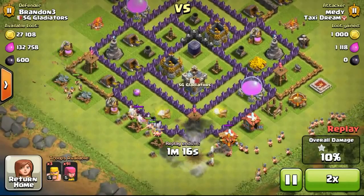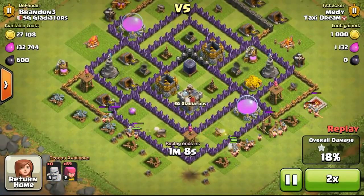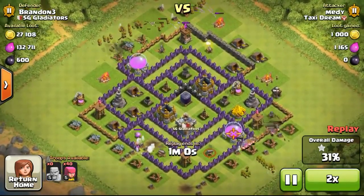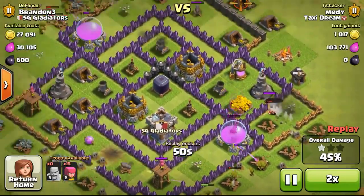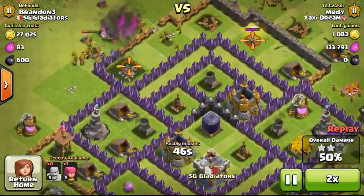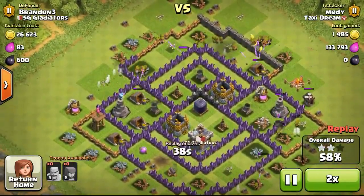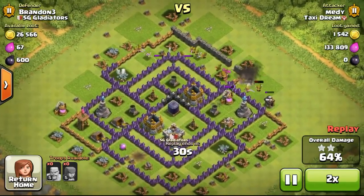Going back with the raid — this is actually a defense on my base. As I explained, I did change my base layout, and this is going to be my temporary layout. When I reach Town Hall 9 I'll definitely change it again. As you can see it's working out pretty well, especially when this guy is using level 5 barbarians and archers to try to take out my base.